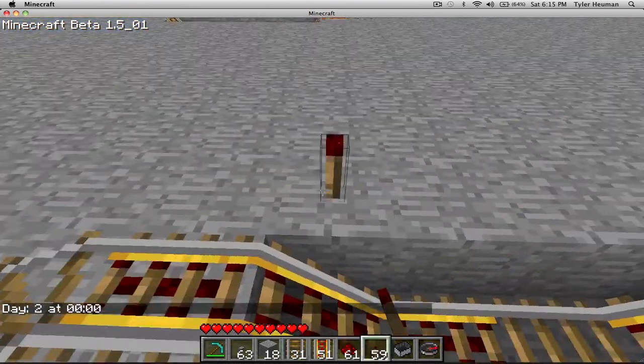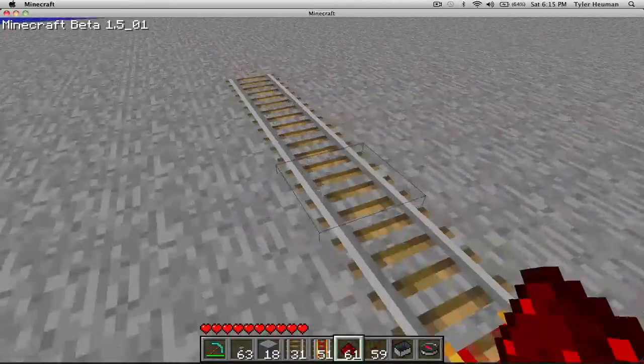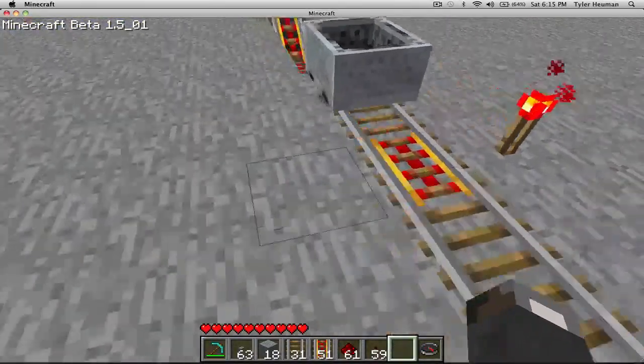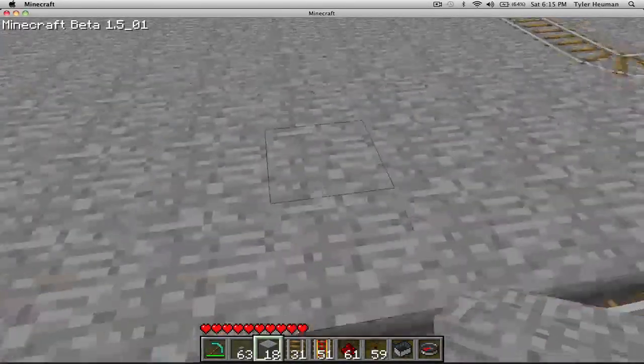These rails have to be on in order to keep you going. So these are on, and you're going to come here. It's going to stop you there, and I need a way to say, okay, you don't want to stop at my shop, so you want to keep going.